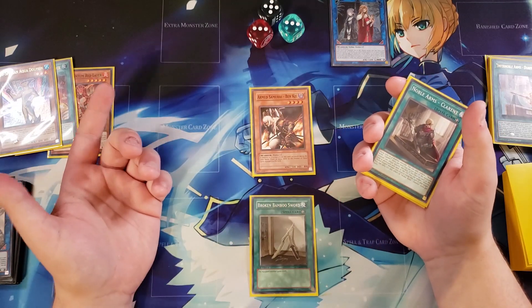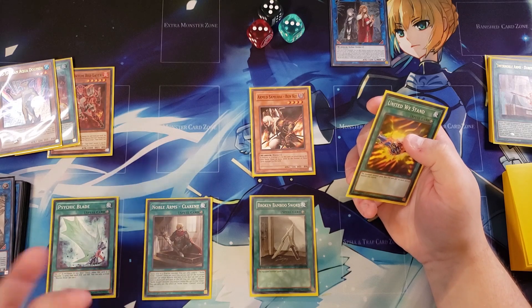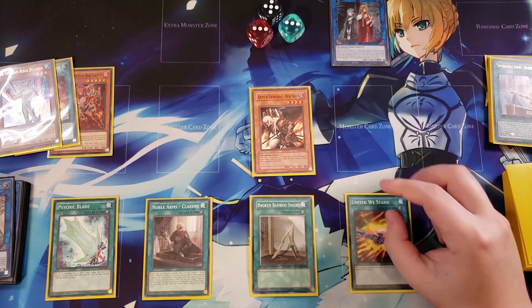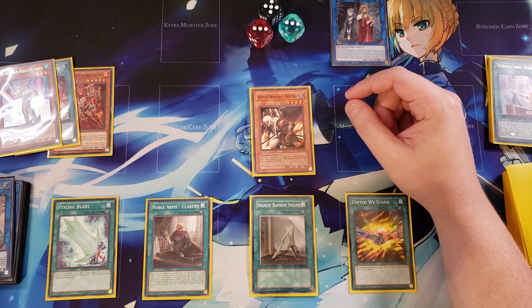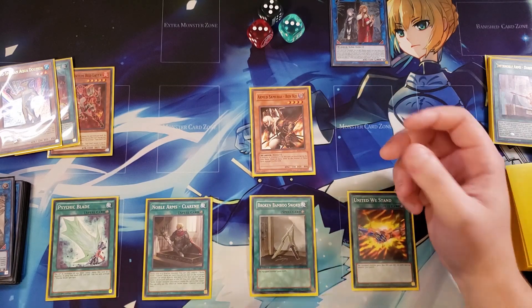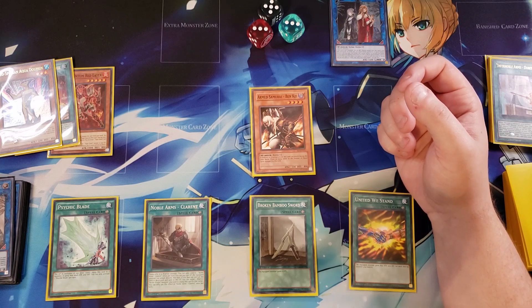The Bamboo Sword gives Benkei an additional attack, so it can attack twice. We're going to equip the Clarent — we can pay 500 life points to attack directly, and it also gives an additional attack. The Psychic Blade is where it starts getting big: you can pay 2,000 life points and increase attack by an additional 2,000, bringing it to 2,500. Then United We Stand on top of that boosts it by an additional 1,600, bringing it all the way up to 4,200 — and that's with five attacks, so you can inflict around 20,500 damage directly to your opponent.